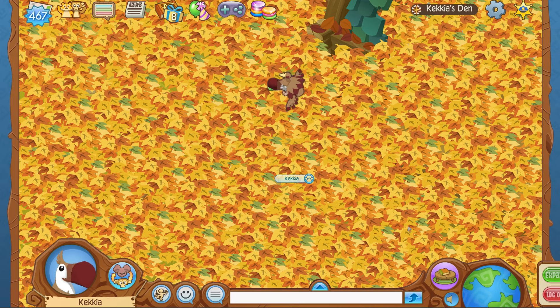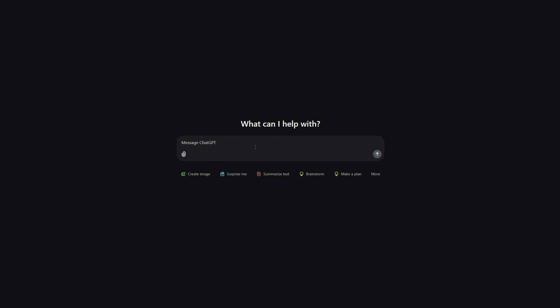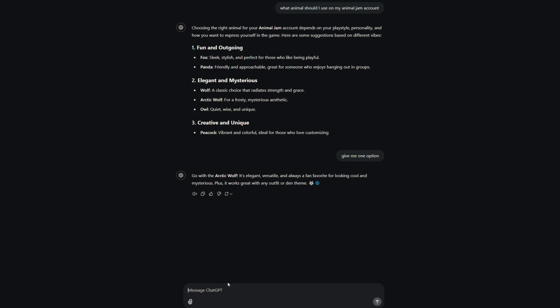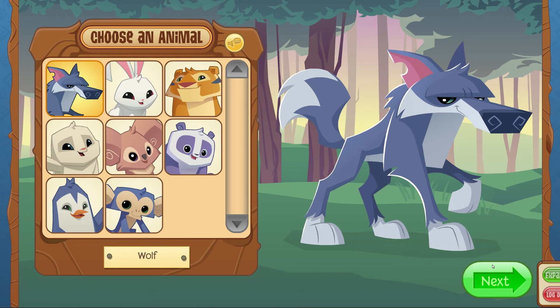So we're going to go on to Animal Jam, log out of my main account - my little non-member toucan - and just create a new account, starting fresh. We're met with the average eight animals you're always met with. I asked what animal I should use, giving me one option. It told me Arctic Wolf, but that's not an option here. I asked for a non-member option and it said the wolf, so we're going with the wolf.